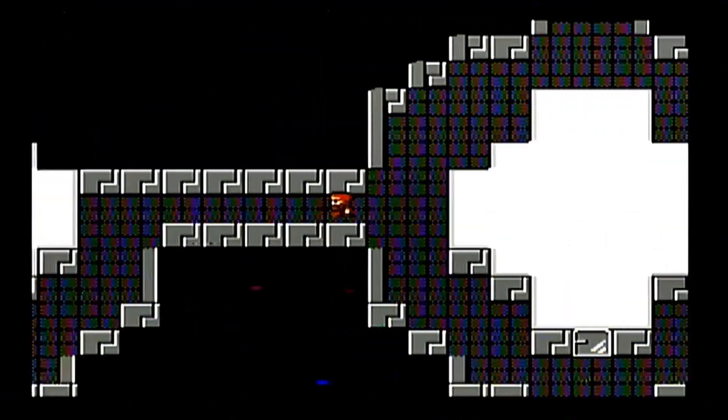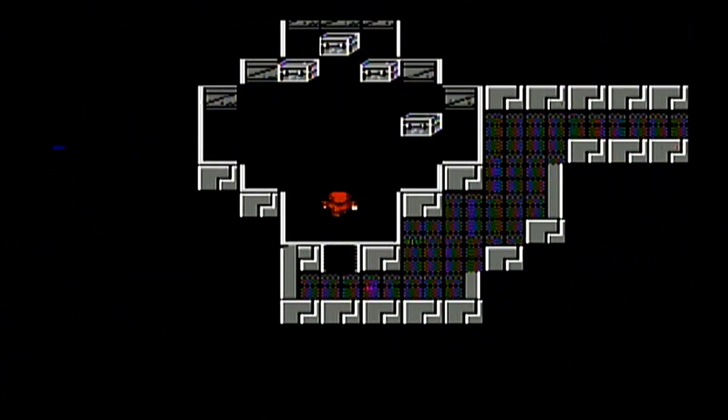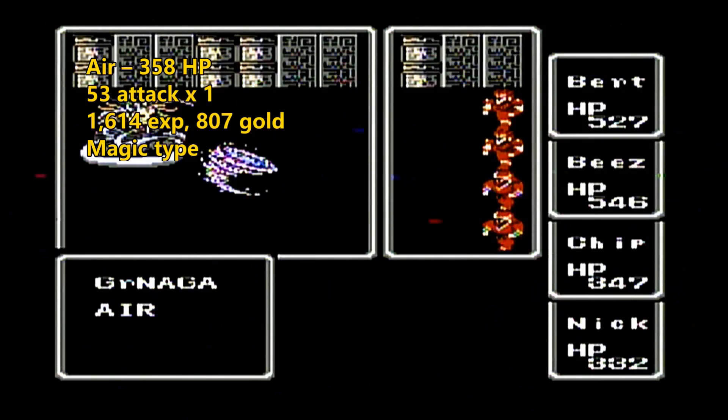We run into quite a few new enemies here, including this Grey Naga. We also have the Air elemental — it's one of the few elementals you can actually run from, because it's never a trap tile. We had Earth Trap Tiles in the Earth Cave, Fire Trap Tiles in the Gugu Volcano, and Water Trap Tiles in the Sea Shrine. The Airs are just random encounters around here.